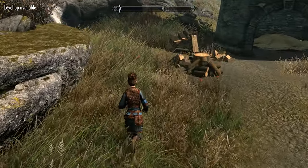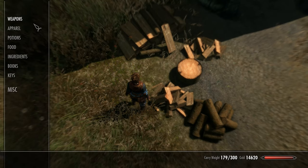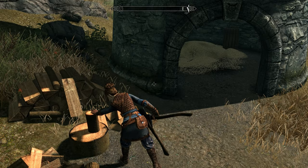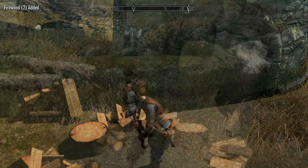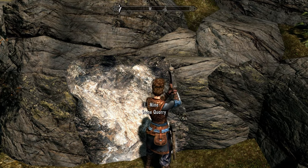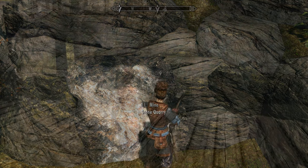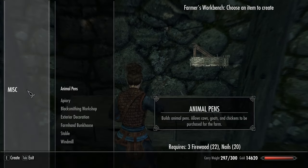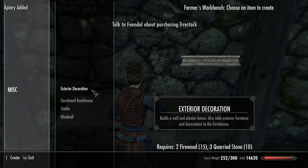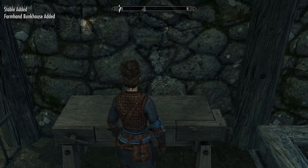Now we have to build an animal pen. We gathered all our materials and crafted everything earlier, but we were short on firewood and quarried stone, so we'll get those now. Head down to the windmill where you'll find a wood axe and chop 21 firewood. Right next to the wood chopping block you'll be able to quarry stone. Once done, head up to the farmer's workbench and build absolutely everything: animal pens, apiary, blacksmithing workshop, farmhand bunkhouse, stable, and upgrade the windmill.